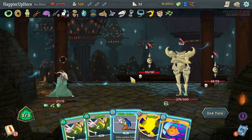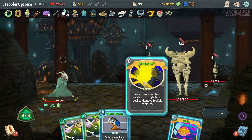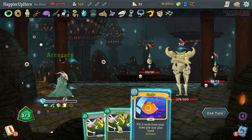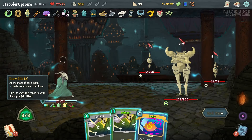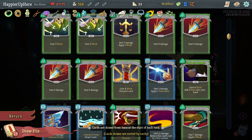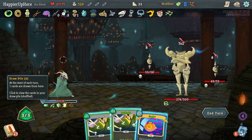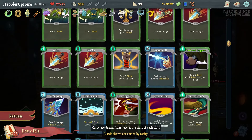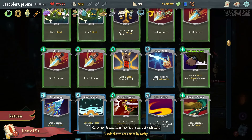Everyone has attacked me — that is not good. I could do Wraith Form. Let's do Panache first, then White Noise — that's an Accuracy. I think I have to do Wraith Form — there's no other way for me to defend against 30. There's Buffer, but no — Wraith Form. I'd like to keep it for later. Cloak and Dagger — not quite enough. Storm of Steel, Piercing Wail — Piercing Wail won't be enough. Let's do Piercing Wail.